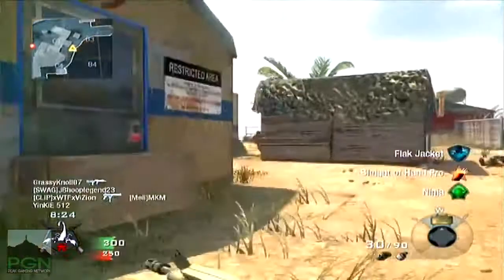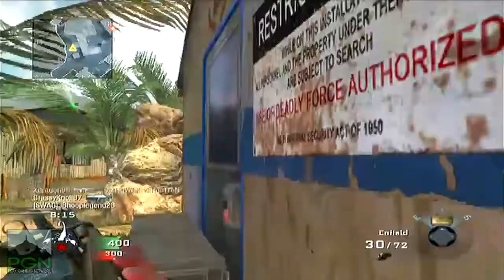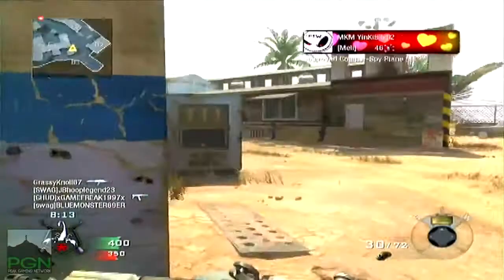So today we are using the Enfield with no attachments and the ASP with no attachment, using flak jacket, sleight of hand, and ninja.